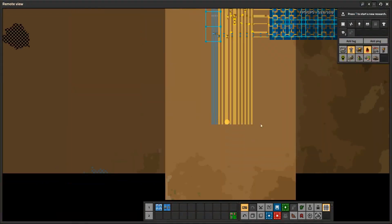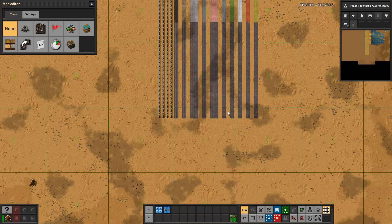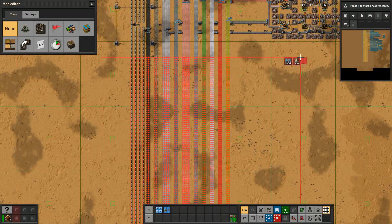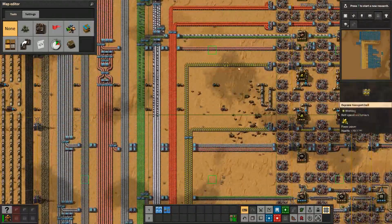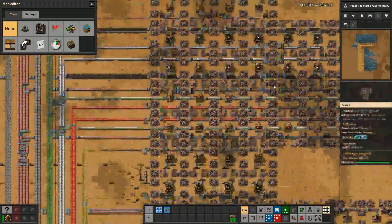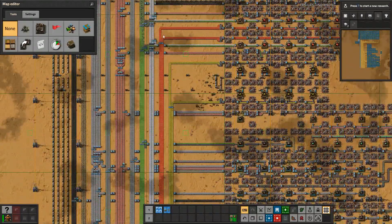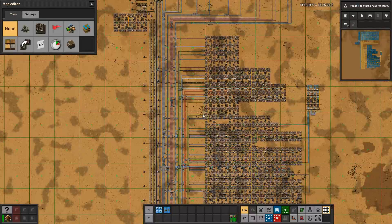If we start the machines, you can see pollution appearing — these are going to produce a lot of pollution. Even while the machines are consuming resources, the supply goes down very nicely and the flow stays balanced. You'll never run out of green chips, red chips, or any other intermediate at any given point.